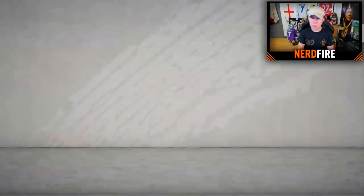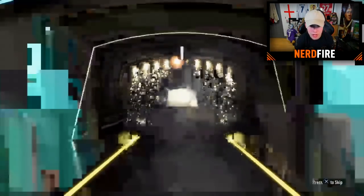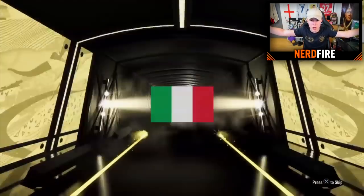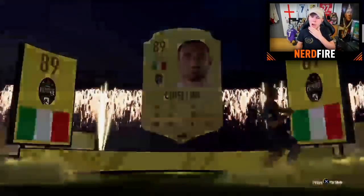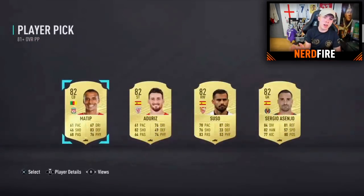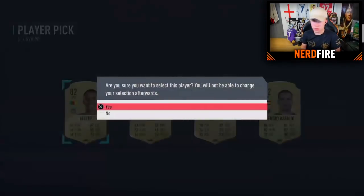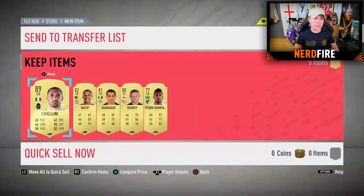Pack twenty-one — big shout out to Joe Blithe. Lagging a bit through shareplay. Out of the normal pack: is that a walkout? Italian center back — Chiellini! 89-rated Chiellini with a walkout! That's a great start. On to the player pick: 82-rated, so we'll select any of them. But he gets Chiellini out of the normal pack — back to the good old days!